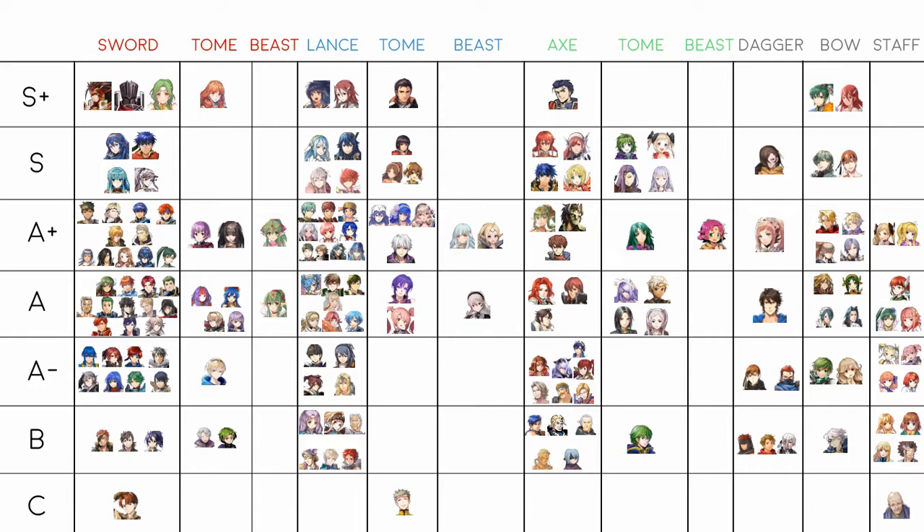In C tier for blue tomes there's Odin, whose only good set is the Raurraeven set, but you have to do so much grinding for it and he just won't kill a lot of stuff. In the blue beast/dancer slot, Ninian and Nowi are in A+. Nowi is no longer an S or S+ unit — Falchion meta is no longer relevant. Ninian doesn't have the offensive presence to be S+ and is A+ at most. Corrin female is just A — fast and hits hard in the right circumstances, but you don't see her enough compared to the others.